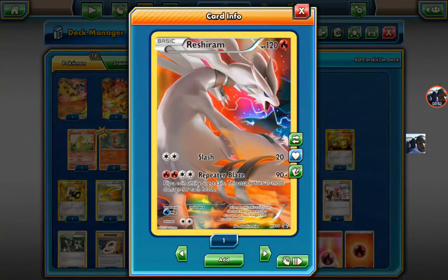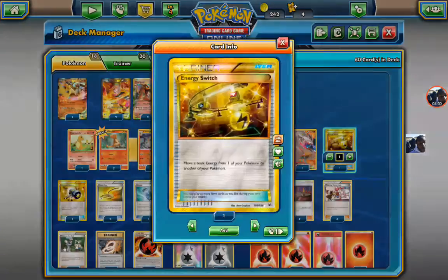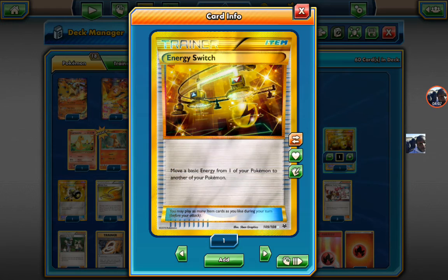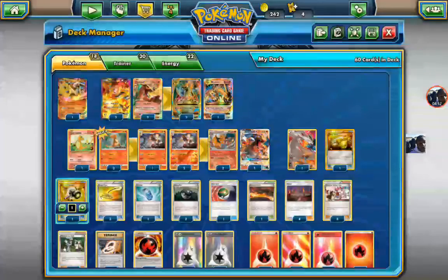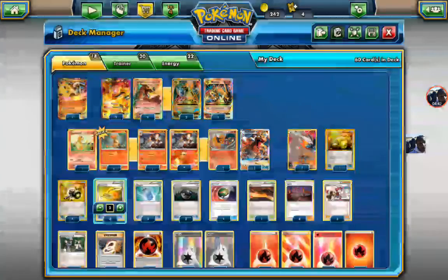I got this bad boy right here. I got super rare Energy Switch, super rare Enhanced Hammer. If you have a super rare full art Escape Rope, help your boy out. I have a friend's account that he let me have so I can just trade myself this stuff. I'll do that after this — that's kind of rushed through here.